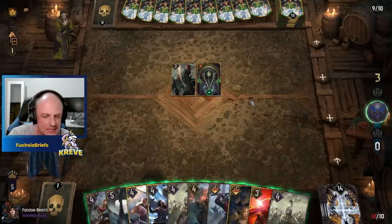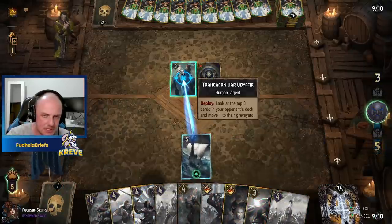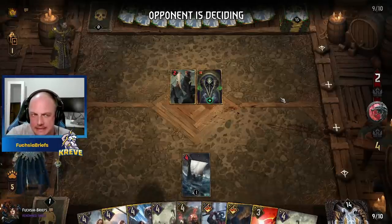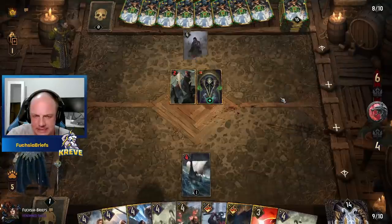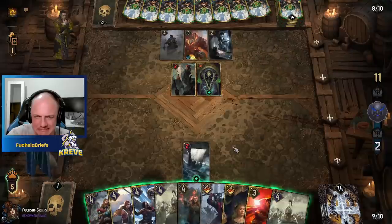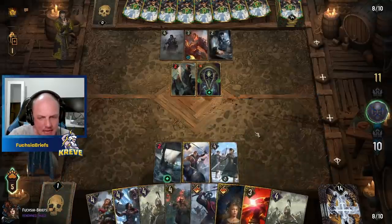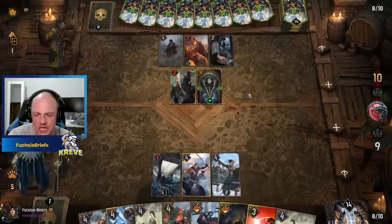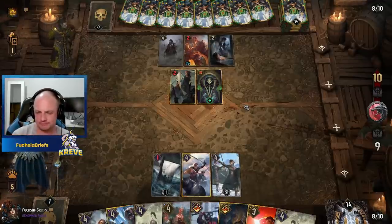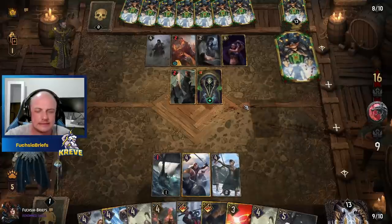Things were looking so promising. Let's open with one of these boys — try to set up a bit of Bloodthirst action. Is it mill? I guess so. I'm going to go Cerys on the ranged row — we've set up that Bloodthirst two. I need to see more evidence that this is mill. Yeah, that sort of plays into the millage. You'll forget your sorrows.